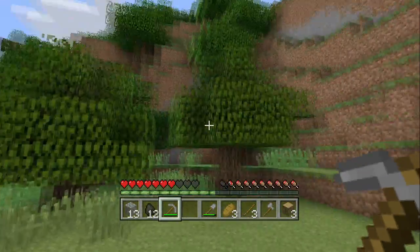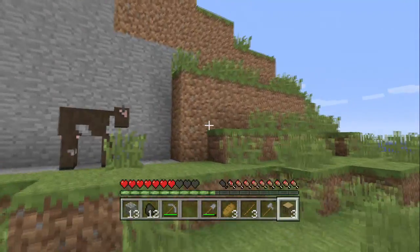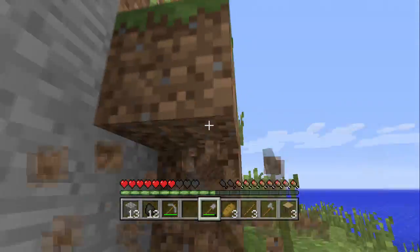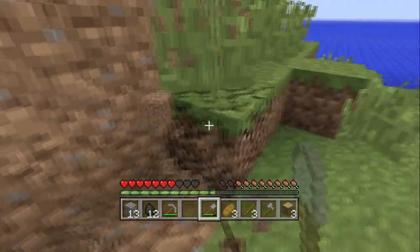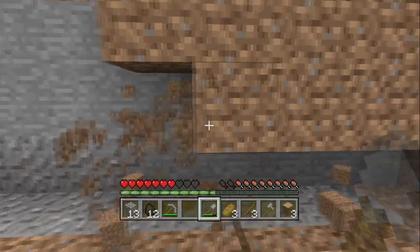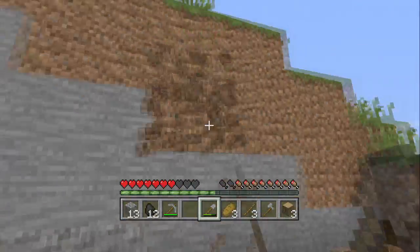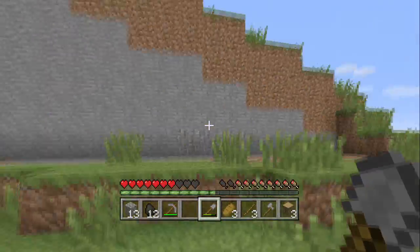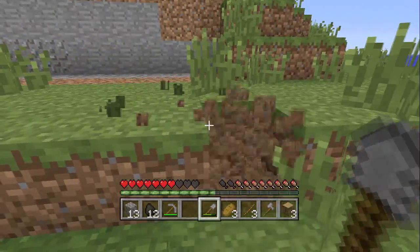Of course we can just move down here just a tad and clear out the rest of this dirt. Gotta figure out a good position for a door. We want symmetry in our building and we want it to look nice as well as be functional. So it's important that we have a good placement of our door. I think here is gonna look pretty nice if we make this look a little natural by digging out some of this.